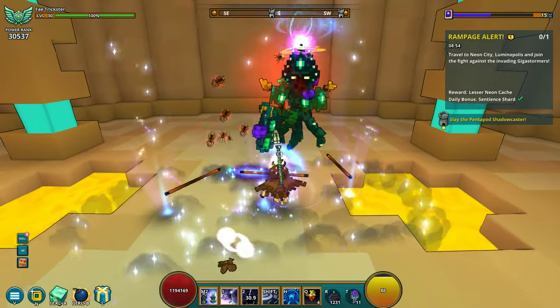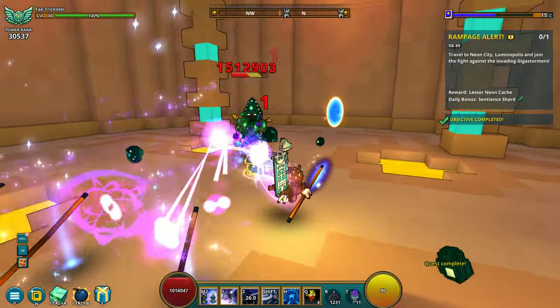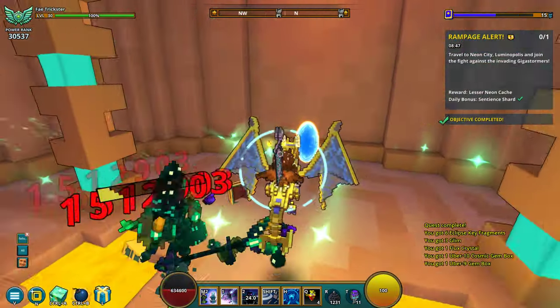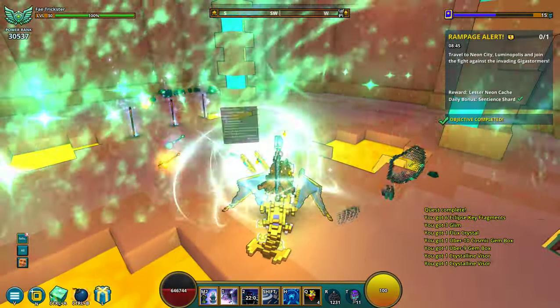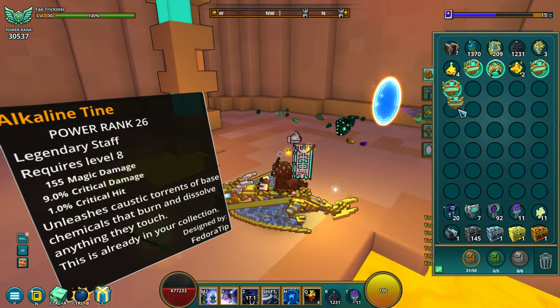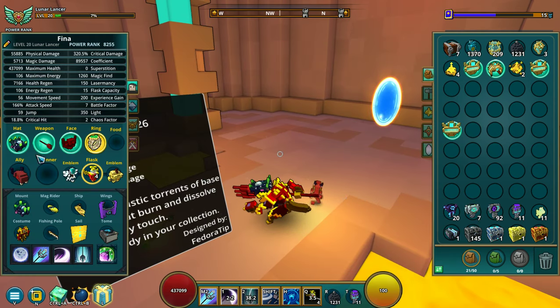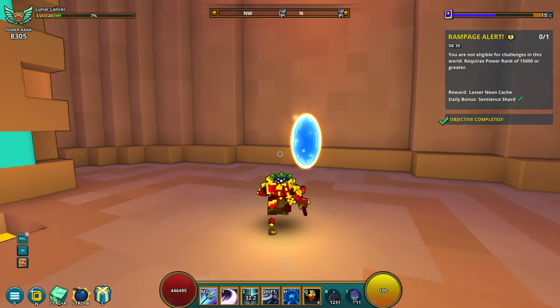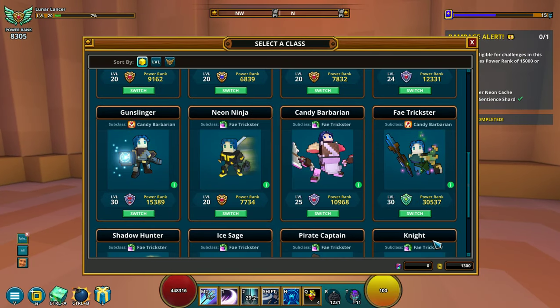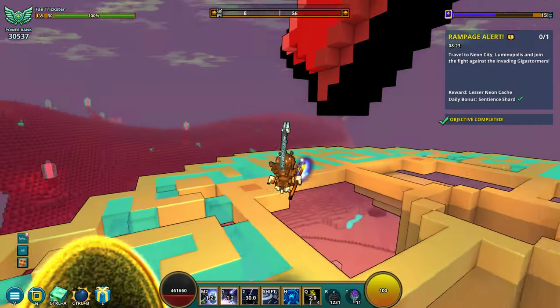You're just going to run through these as quickly as you can. I typically won't leave until I have a full load of crystal gear. Check your inventory occasionally. If you get a Crystal 2 face piece, go through your classes, find something that doesn't have a Crystal 2 face, and equip it to them — just to get that little extra power bump for your total power and get them for weekly rewards and contests.